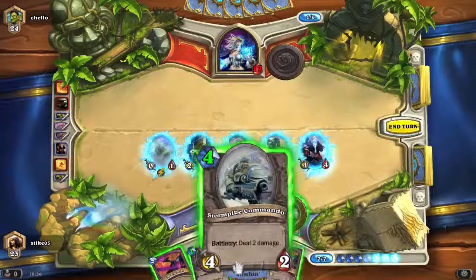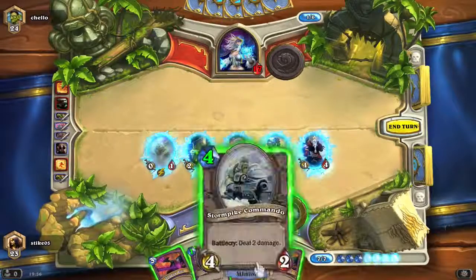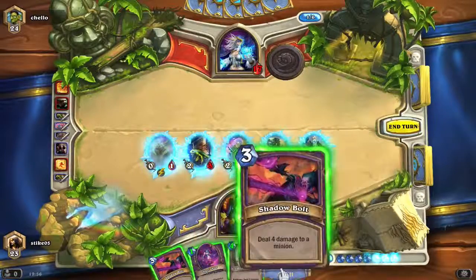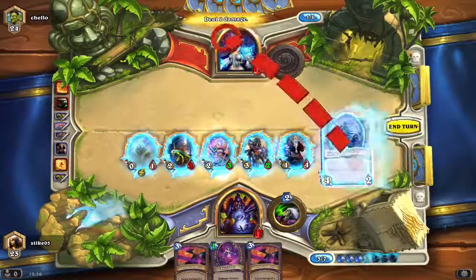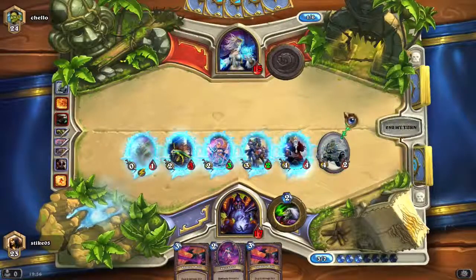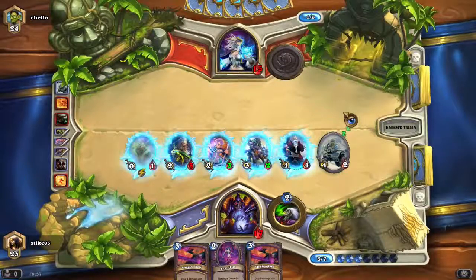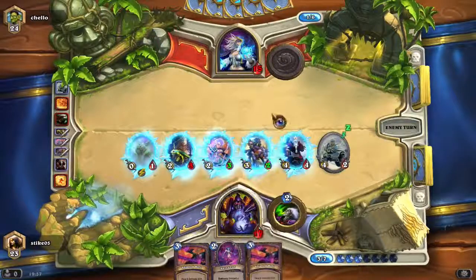Okay. I can't do that today, so I'll put this dragon and just shoot her and end turn. And shadow bolt doesn't work on heroes, it works on the characters — just minions.